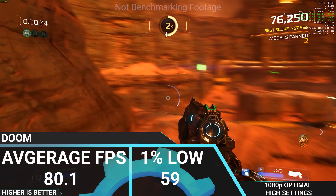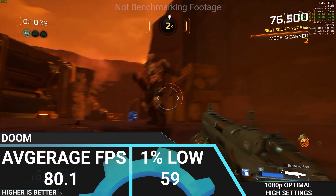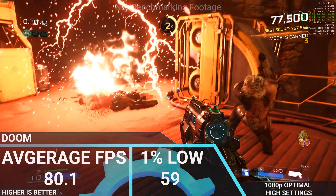Next we have Doom, which had an average FPS of around 80.1 and a 1% low of 59.0 FPS. So again, 60 FPS minimum and above all the time — looking really good and really smooth.